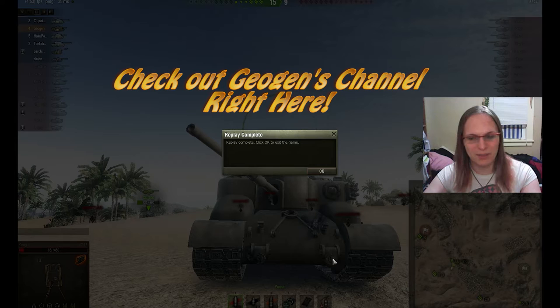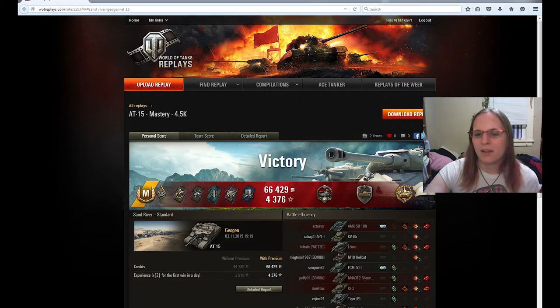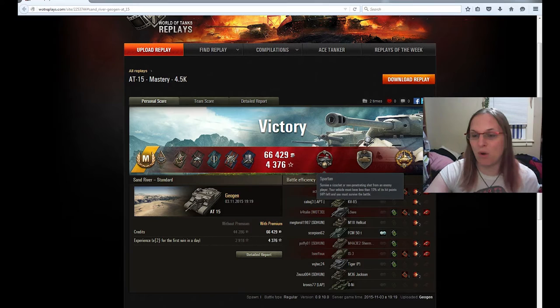Let's go check out the final stats for this particular replay, and then I'll tell you about Geogen's channel. We're doing another replay exchange — it's the first one I've done in about two weeks. Here we are: Ace Tanker, of course, because he got a boatload of XP. Steel Wall, Spartan, and High Caliber. He racked up four kills. That entire AMX 5100's hit point bar belongs to Geogen — that guy's life is Geogen's right now.